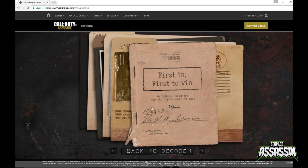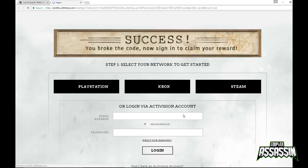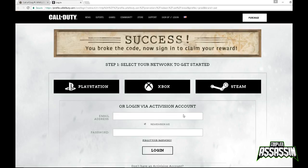Then you get a dossier from the war office that says 'First in, first to win. Well done soldier. Now claim your calling card.' Click on that and a web page will open up. It says 'Success. You broke the code. Now sign in to claim your award.' All you need to do is select which console or system you're using — PlayStation, Xbox, or Steam — fill in a very basic registration form, and that's it. You will get that custom calling card as soon as the game comes out.